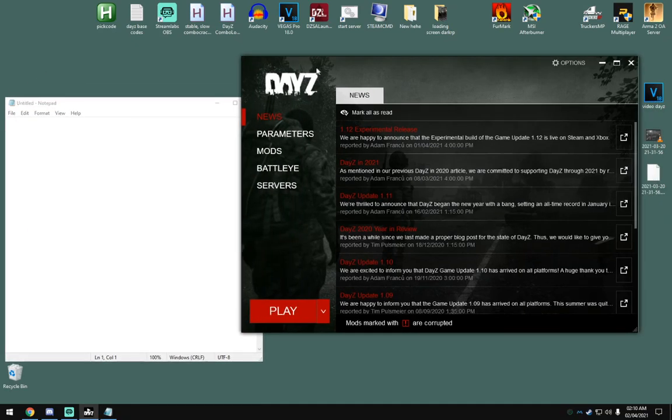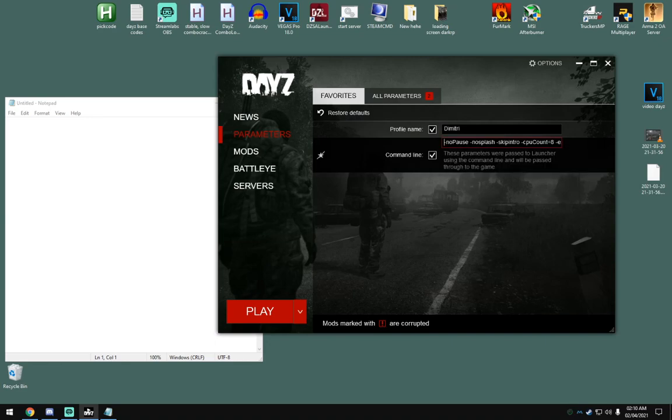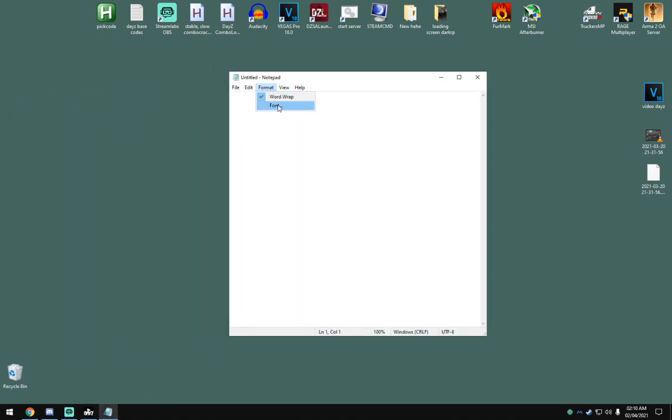So here's DayZ launcher — parameters — and I'll basically just copy and paste it here so you can see.